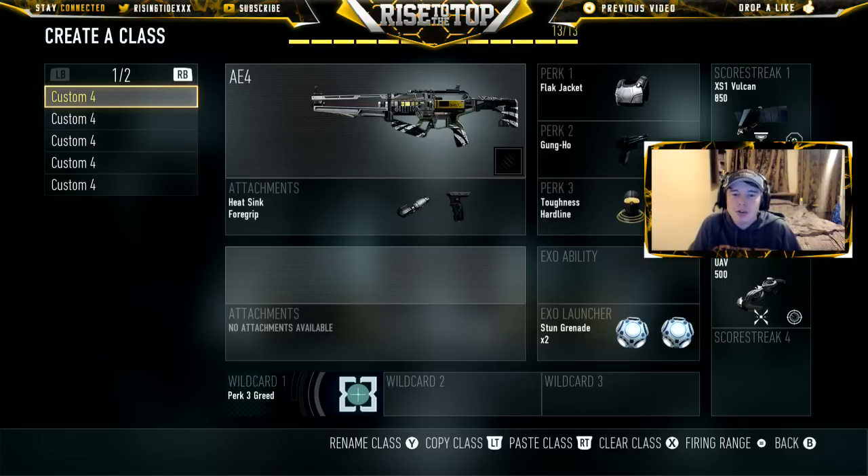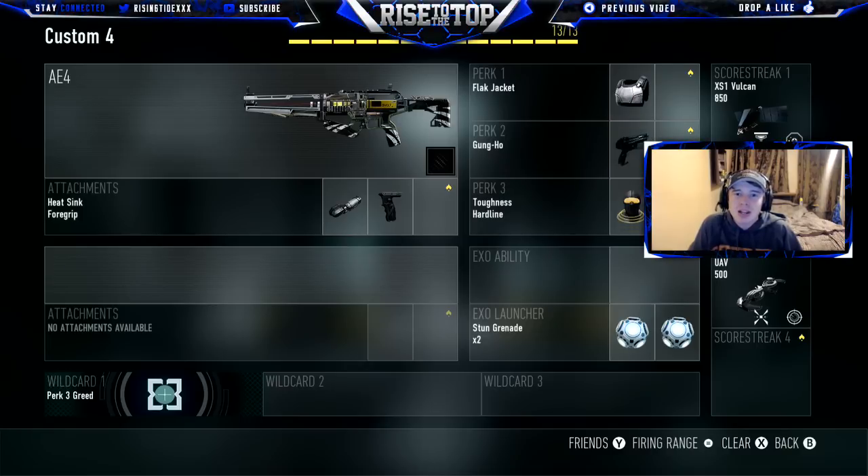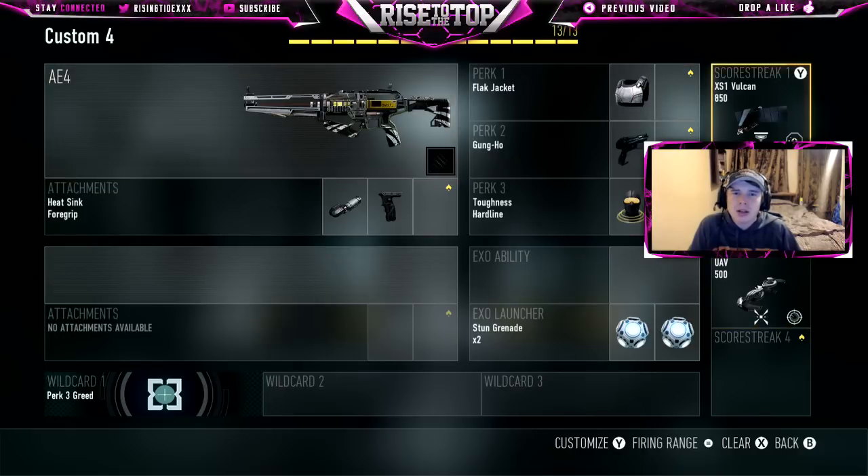The carbon fiber camo is the best to use because the stormtrooper's weapon is flat black. We're also using heatsink and foregrip — I don't really have any background on the attachments stormtroopers have, so I just decided to use those to help me stay on longer streaks. Flight jacket because stormtroopers are always getting blown up and going right back into fighting. Gung-ho, toughness, and hardline to help me get on streaks. Stun grenades are the closest thing to the concussion grenades stormtroopers carry.